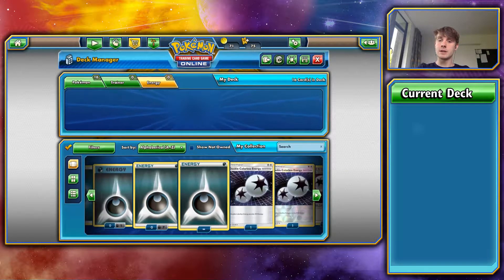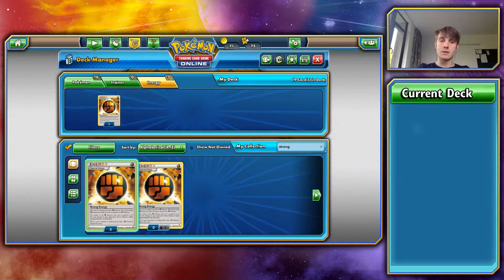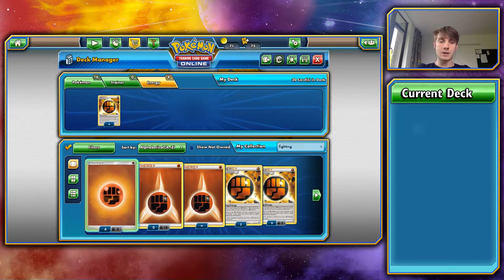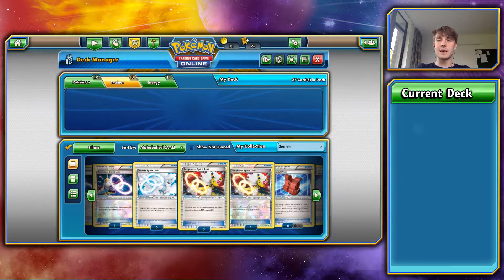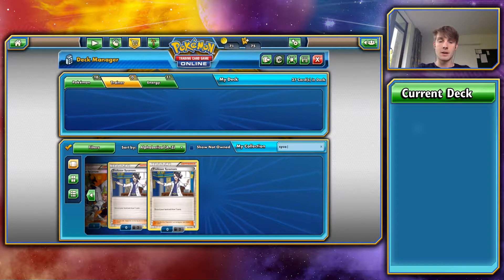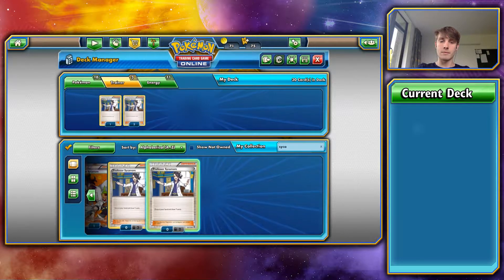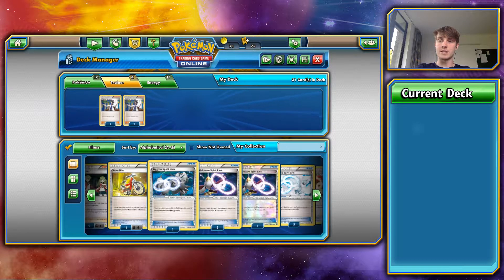Energy-wise, let's drop in the usual Strong Energies — four of them. And Fighting Energies — seven of them. Then jump straight into the trainers. We're going to go with my classic, which is four Sycamores. I need to pick up four of the same Sycamores at some point. So four Sycamores, three N's.